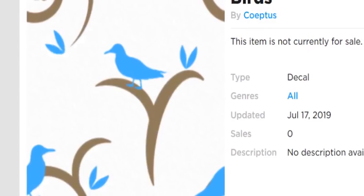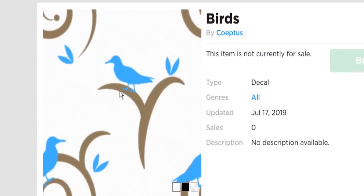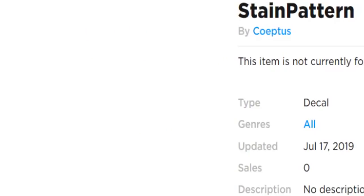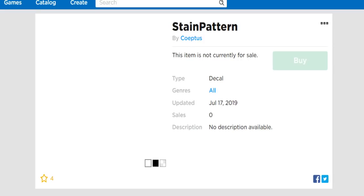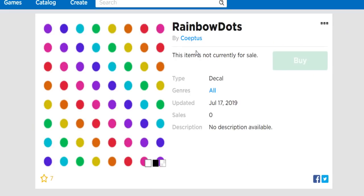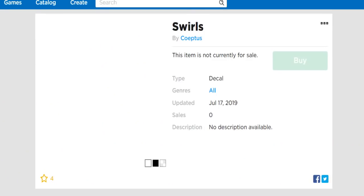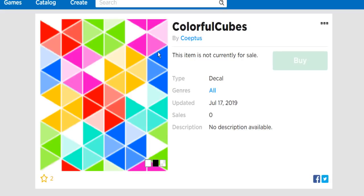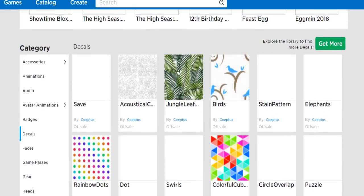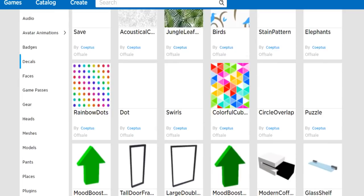Not only are there new textures we can use for materials, but there are also updated textures that will probably look a lot better in the game. We have a stain pattern - maybe we can spill our drinks or something. Then we also have elephants, rainbow dots, swirls, colorful cubes - I think we might already have that one updated - circle overlap, and puzzle textures. So basically we're getting a whole bunch of retextures and a couple of new ones. I think those are all the things coming to this update. Pretty neat.